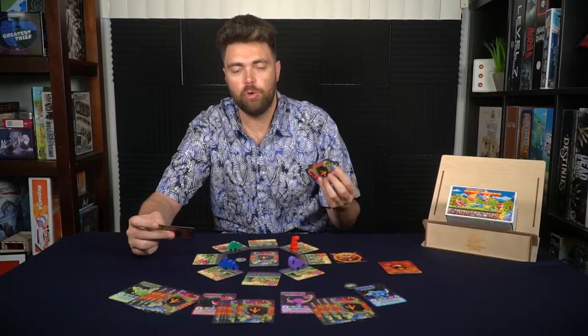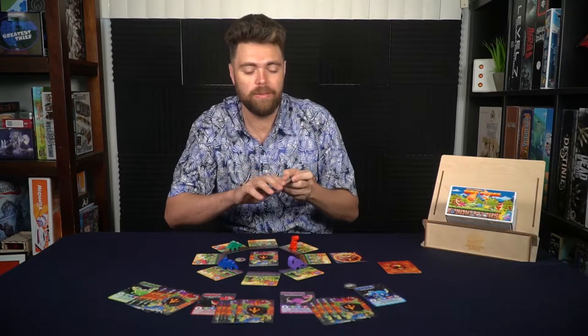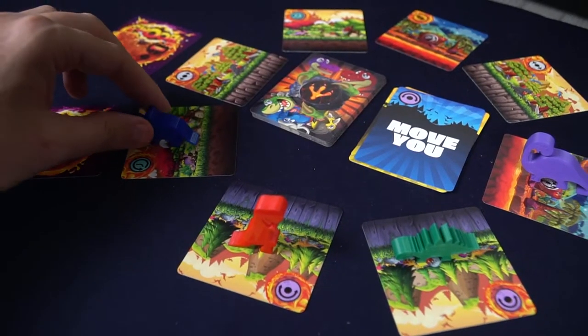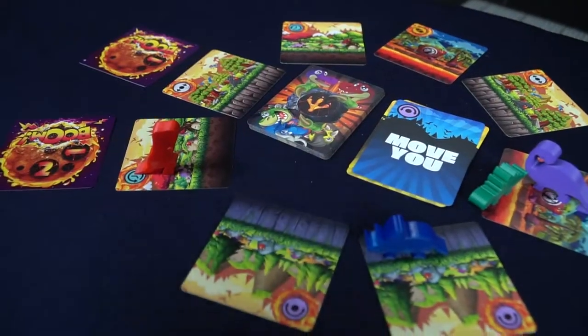You can play any number of cards that you want, but remember that cards are a resource, so use them sparingly or only when you want to take a daring risk. Another type of action is your specific player ability, which requires you to play two of the same card. When you do that, your character will move a certain number of spaces, and if you're in range of enemies you can move them as well. You also draw a card for activating your ability. You can place cards into a discard pile in the center of the board.